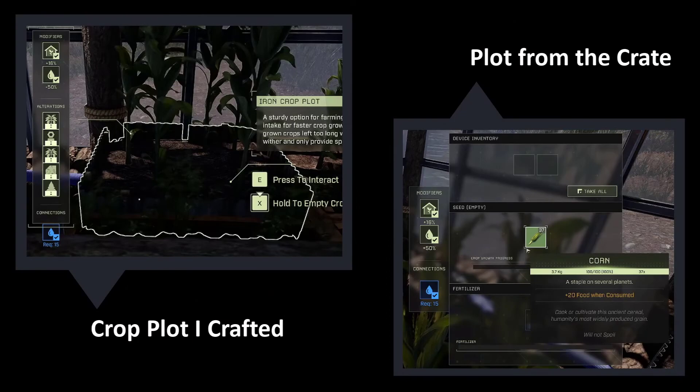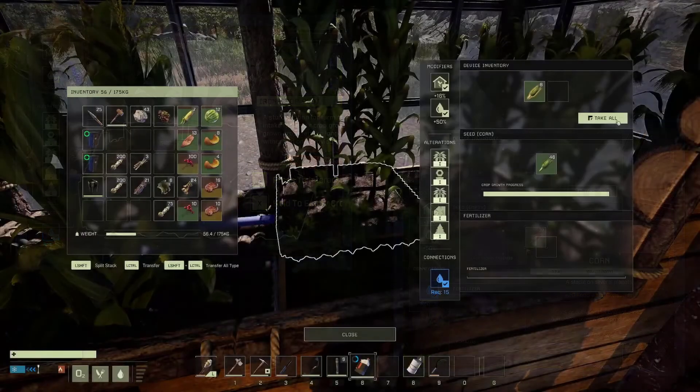One other thing to keep in mind is that the crop plots you grabbed from the interest crate are not as sufficient in growing plants. So if you've got any of the farming talents picked for your build, it's best to craft new crop plots rather than using the ones you received from the crate.